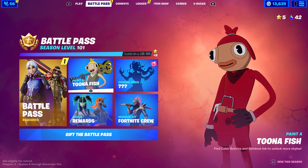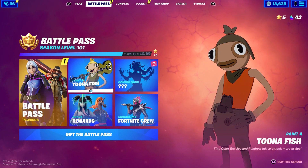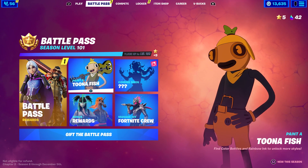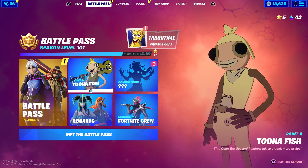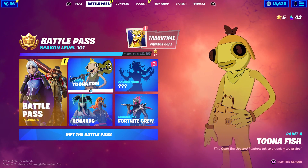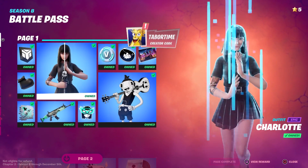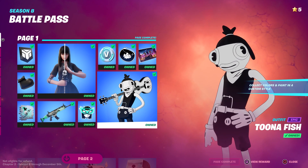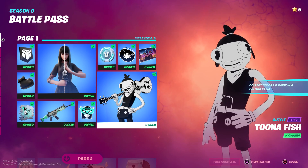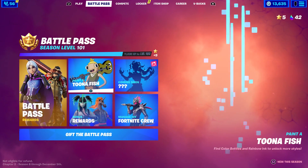Let's talk about the tuna fish skin, also known as Paint-a-Tuna, because this is basically this season's Maya or this season's Chimera — the customizable skin in Season 8. To get this skin in the first place you don't have to grind very much at all; it's on page one of the battle pass, so you buy it with battle stars and you're good to go.